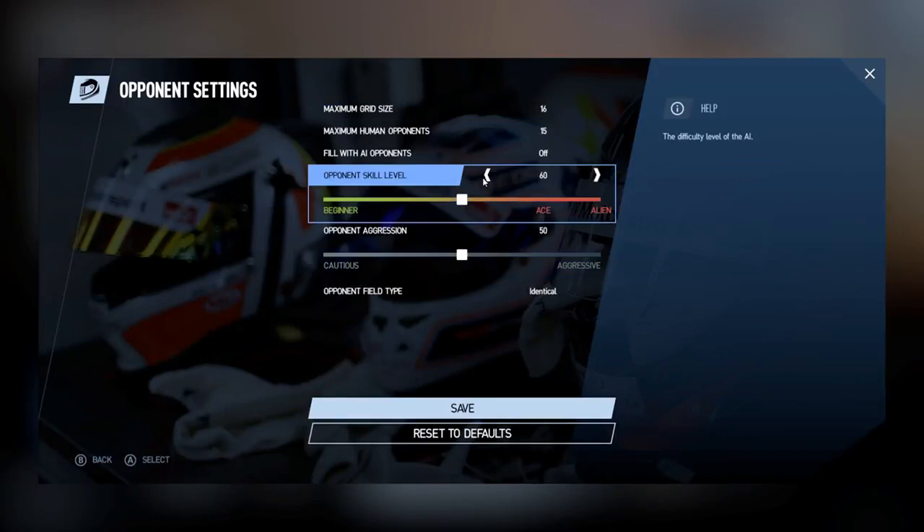In opponent settings, you can set a maximum grid size, maximum human opponents, the option to fill the remaining spaces with AI drivers, and change their skill level from beginner to ace on a scale of 1 to 100, just like Project Cars 1. New to Project Cars 2, you can also change opponent aggression from 1 to 100, and change the field type of opponents — choosing from identical, same class, multi-class, or mixed options — altering what kind of vehicles the opponents are driving.